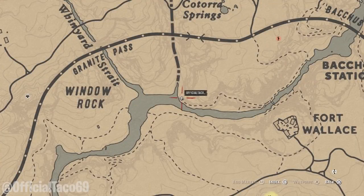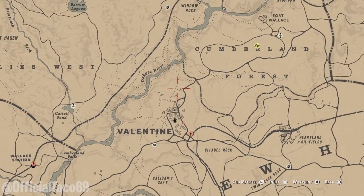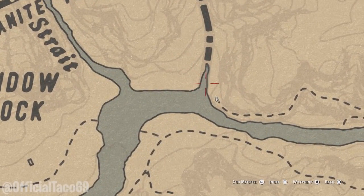We're over here beside Fort Wallace, which is north of Valentine — right up here. Valentine, head north up here and you'll see this little water gap right here. This is where you guys want to be at.